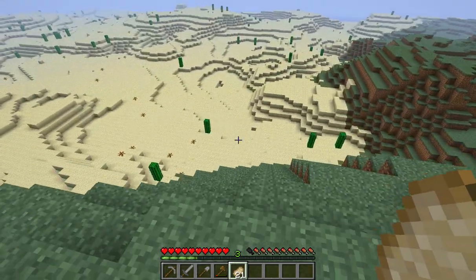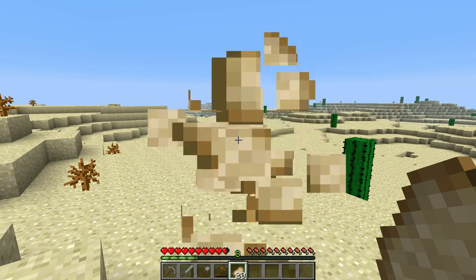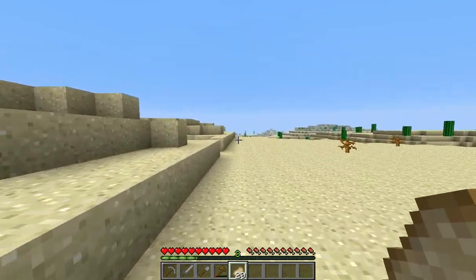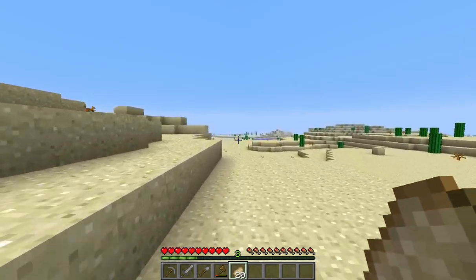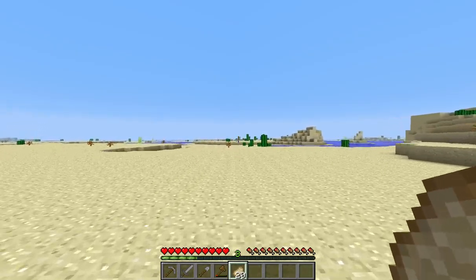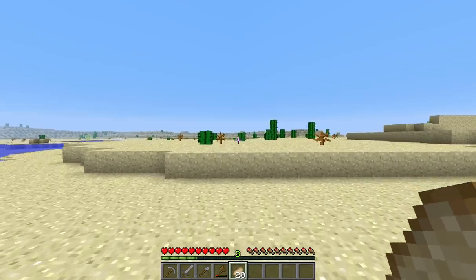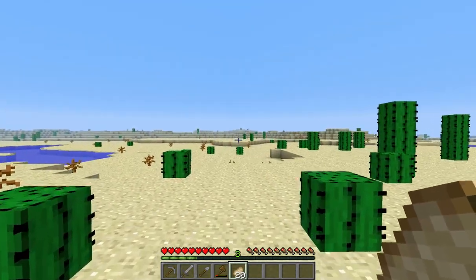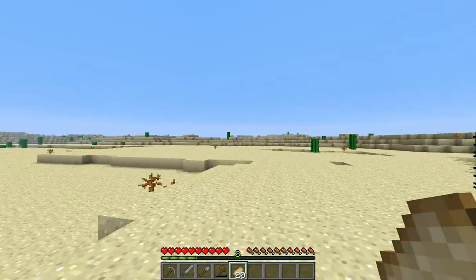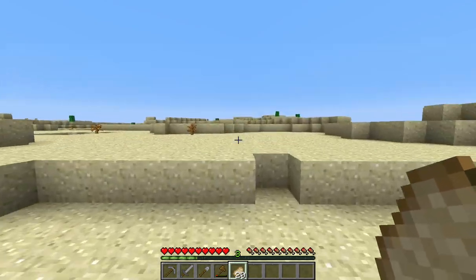That is south — we're going to go south. We're just going to run pretty much in a straight line and see what we can find. This is where I wish I had Zan's Minimap, because then I could more easily spot villages and stuff without having to climb over the hills. Now being large biomes, these places are going to be kind of big. I'm hoping with the larger biomes it increases the chance of spotting a village or something like that.